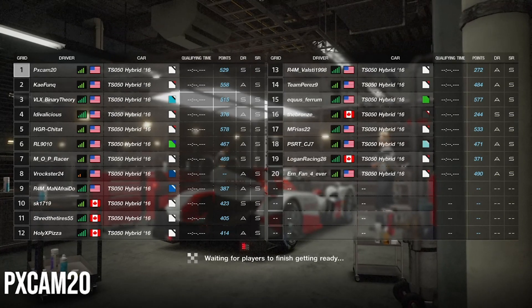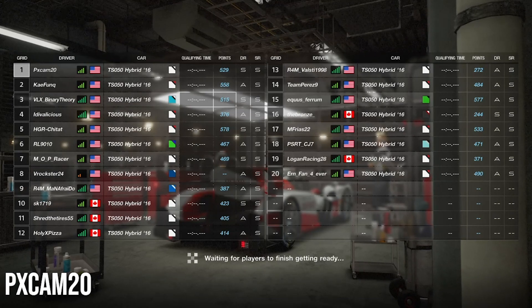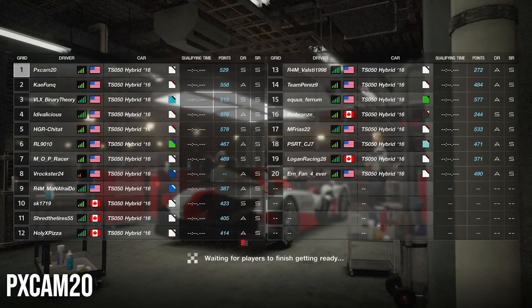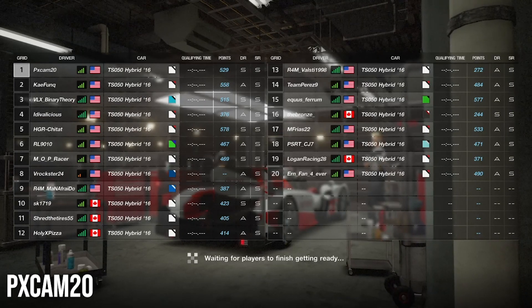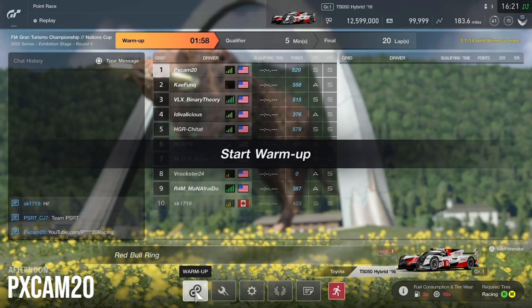When coming to the race we are given three tire compounds: the softs, the mediums, and the hards. But the required compounds we have to use are the mediums and the hards, so it's going to be up to us whether we want to jump onto the softs or just stay on the mediums and hards throughout the race.